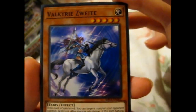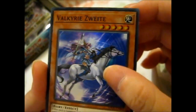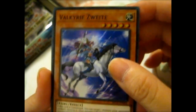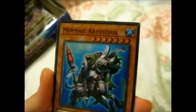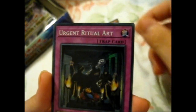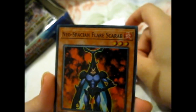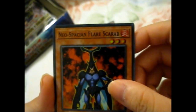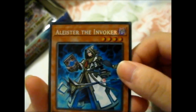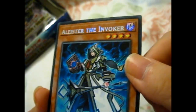We've got Valkyrie Svaed, Mermail Abysstius, Virgin Ritual Art, Neospatian Flare Scarab, and Alistair the Invoker.